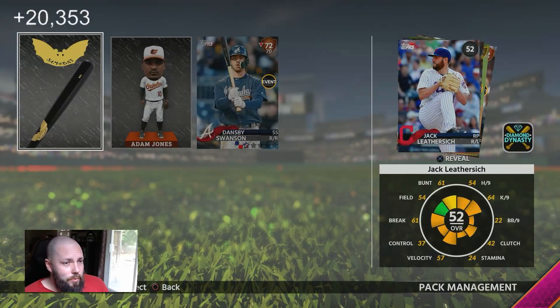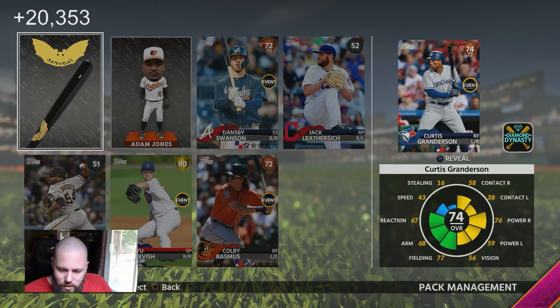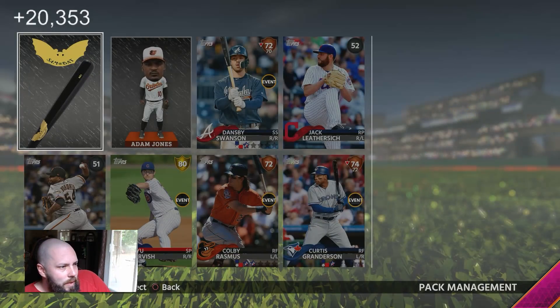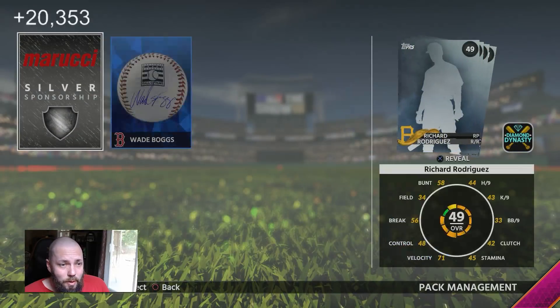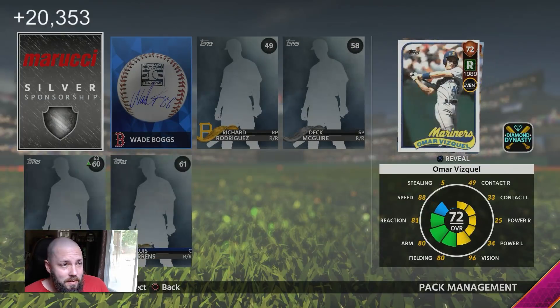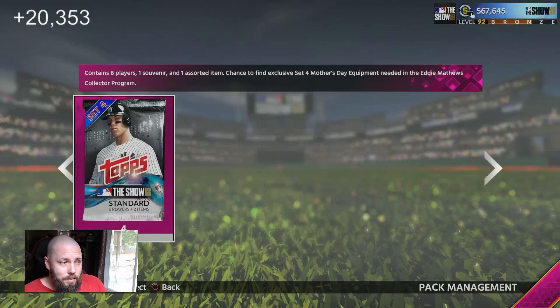We got a gold. $3, $4, $4.50, $5.50, $5.75 — it's okay. We've still never pulled a diamond player in this series. Diamond ball though — I mean, that's something. $10.25 for that pack. Thank God we got that ball.